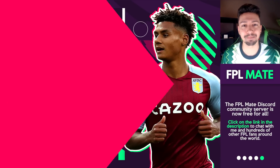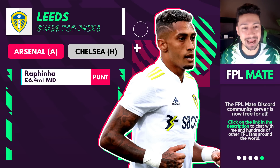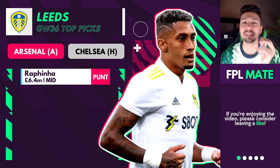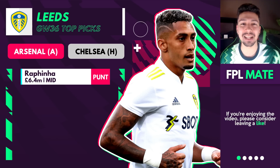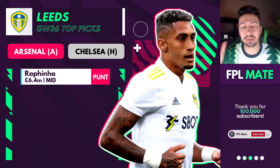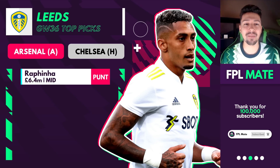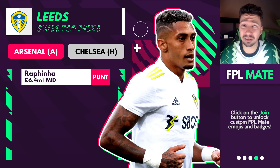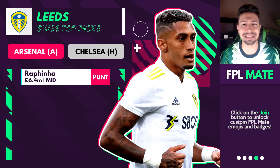Leeds — I considered leaving this completely blank, but if there's one player I'd consider, it's Raphinha. It is a double game week after all. Arsenal away and Chelsea at home — both teams have been conceding goals recently. So although I don't have much confidence in Leeds and this is a really difficult pair of fixtures, if someone's going to get something out of it maybe it's Raphinha. It's a huge punt, but the two opponents do concede goals.